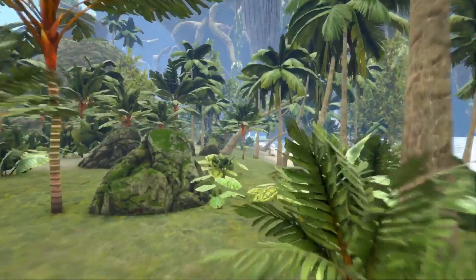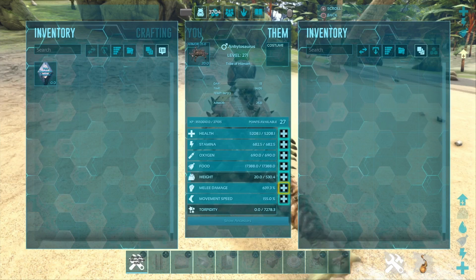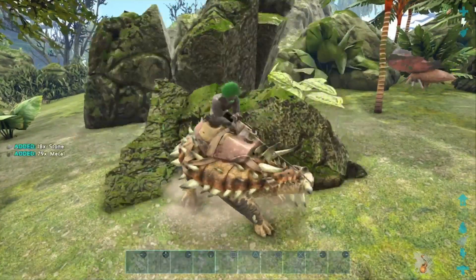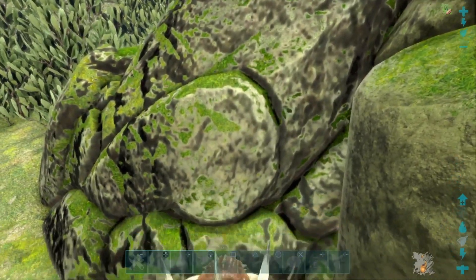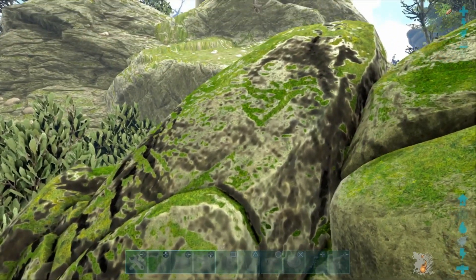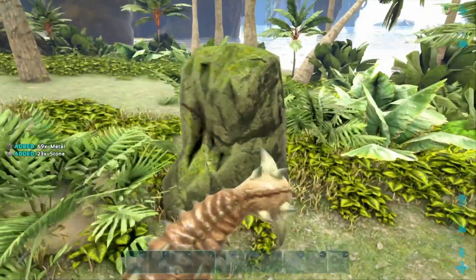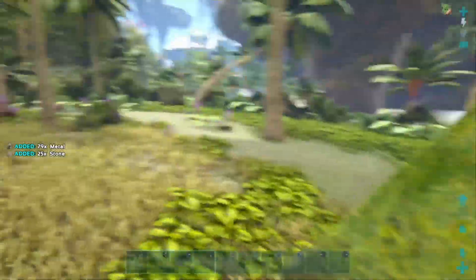Even the smallest, insignificant-looking rocks are worth your time. When it comes to the bigger rocks, you'll notice a difference between the ones that offer stone and the ones that offer metal — the stone ones will have a light greyish hue to them, and the metal-giving rocks will look a bit dark. But it certainly goes beyond that, as the smaller rocks that aren't really dark still offer a lot of metal.